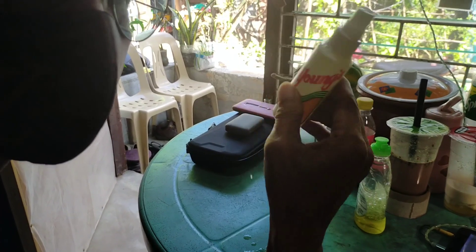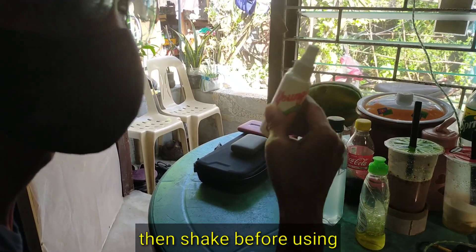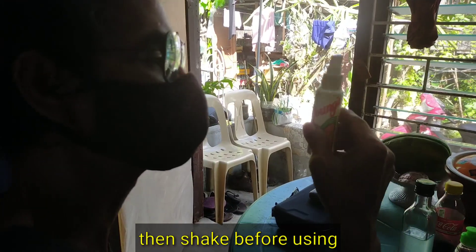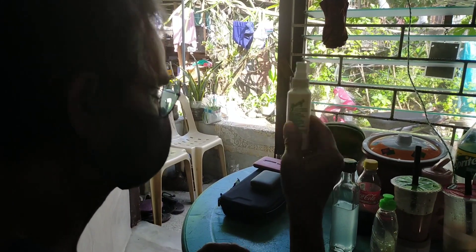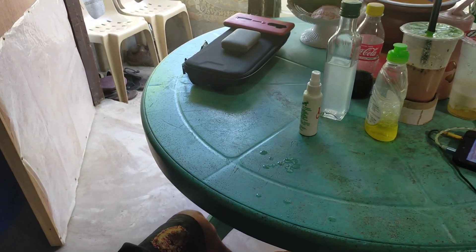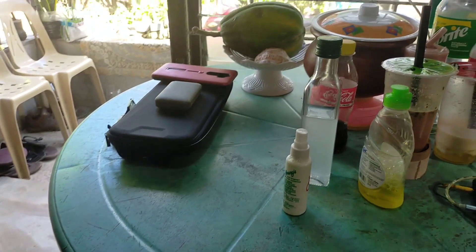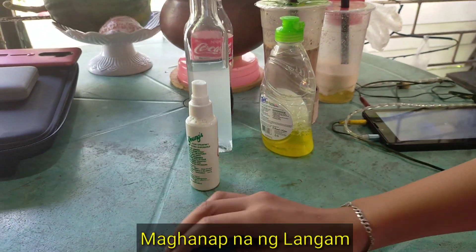I-shake lang para humahalong yung suka at saka yung liquid soap. So ang gagawin natin ngayon ay maghahanap tayo ng langgam.